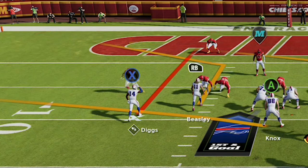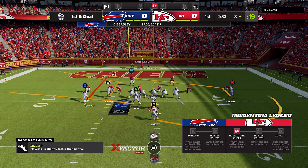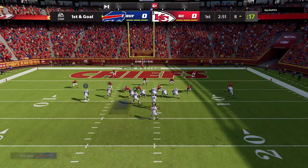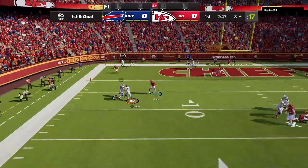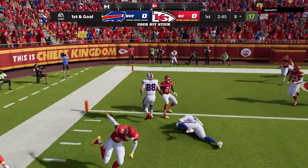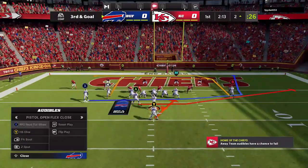These are all really gun bunch concepts. I'm just doing it out of a slightly different formation, but at the end of the day they're the exact same thing. In this scenario the RB route would be best against pretty much cover two, cover three, or man coverage. I really don't get a look that I want, basically because I'm too close to the goal line, so I just take off and try to get in with my quarterback. Doesn't really work out though. And on the next play we go right back to the PA Boot.